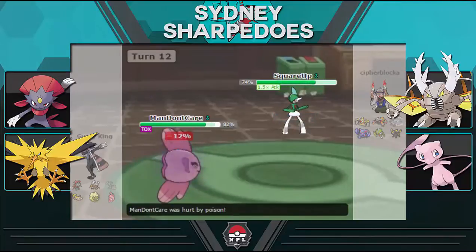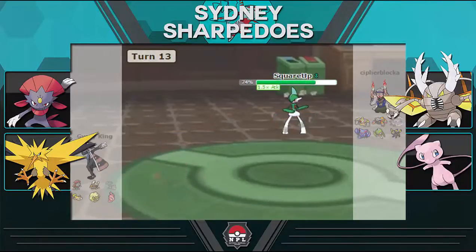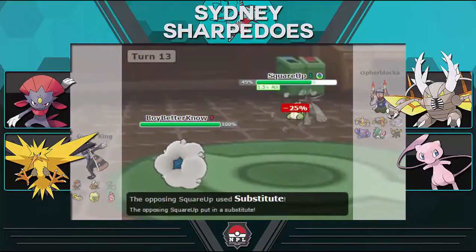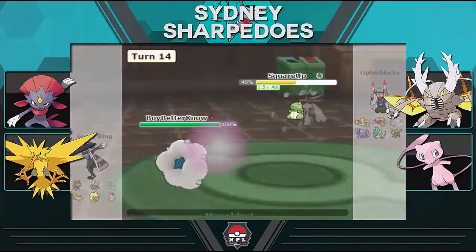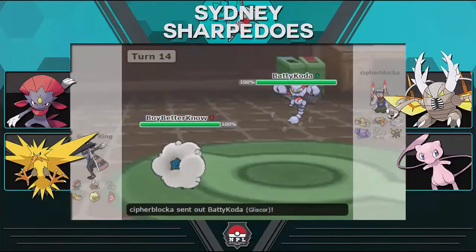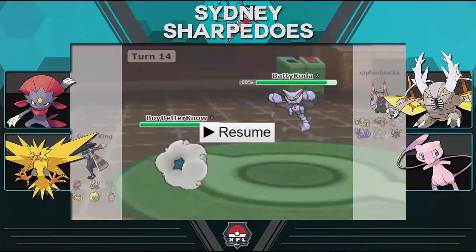I hit with Knock Off on the switch. He gets Thunder Punch so Whimsicott was safe, and I can now fire off Moonblast with Infiltrator, going right through the substitute — and Moonblast connects through the sub.